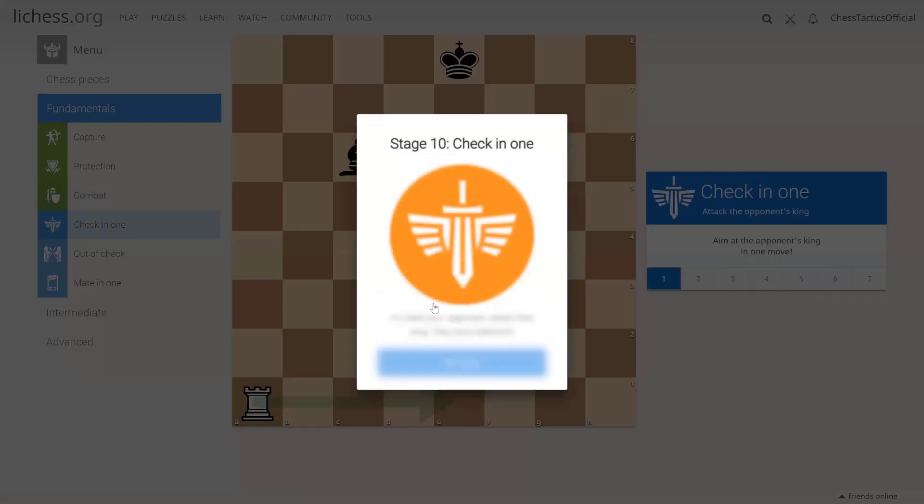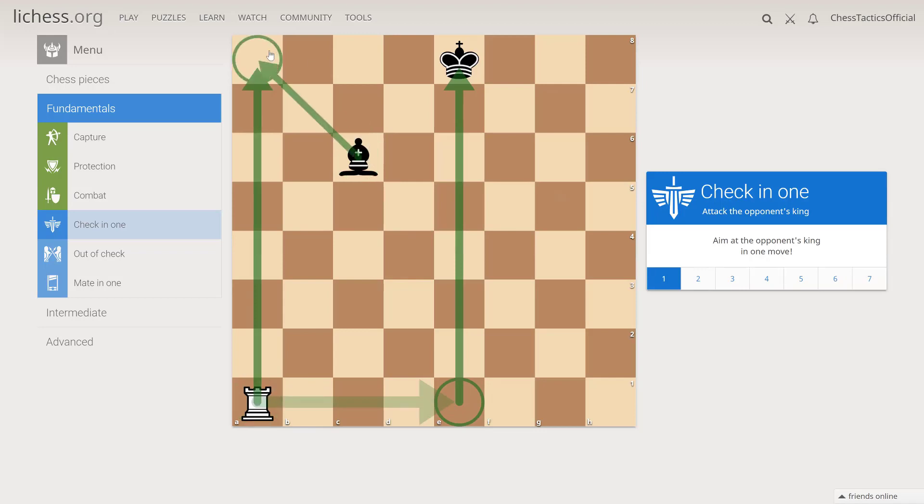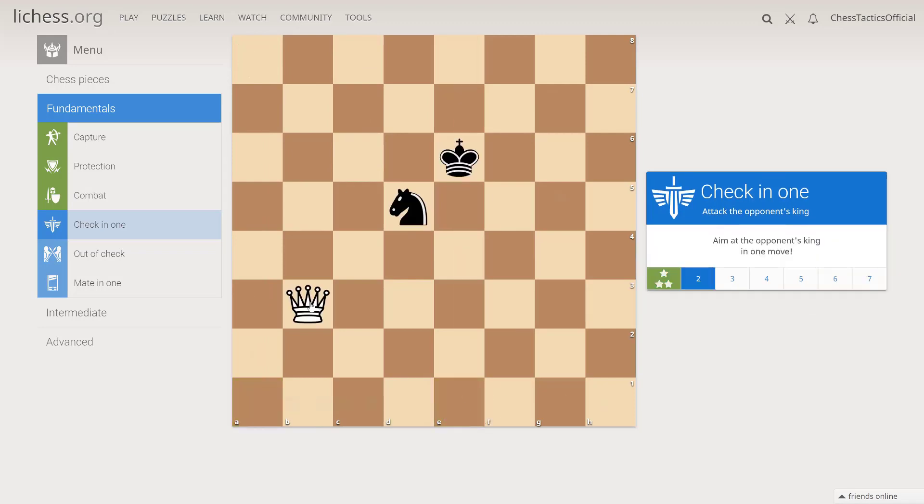Let's have a look at checking. How do you check? You need to move your piece to a place where it attacks the king. We can move it to e1 or we can move it to a8, but on a8 we will be captured by the bishop. So let's move it to e1. Here we can check by taking the knight or playing to e3, b6, or h3. e3 and b6 are under attack by the knight, so we need to play queen h3.